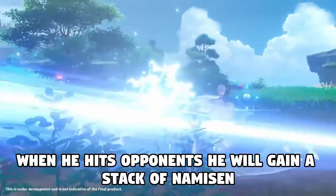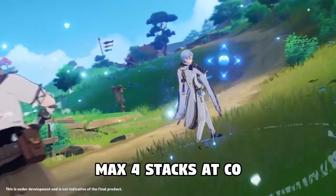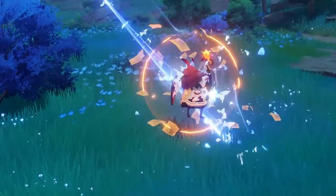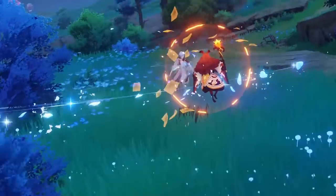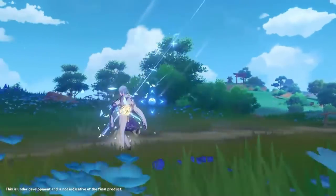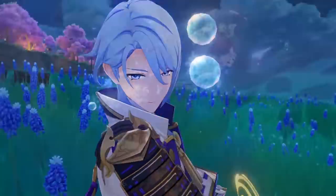The next part of this ability is that when he hits opponents, he's going to gain a stack of Namisen. Namisen increases the damage dealt by his normal attacks while in his E skill based off of his max HP. This has a maximum of 4 stacks, and 1 stack can be gained every 0.1 seconds (equivalent to 6 frames), which is very short. You're pretty much going to get a stack every time you use your normal attack. At talent level 8, the increase in damage is 0.96% of his max HP, so if your Ayato has 19,000 HP, this is going to be a 730 flat damage bonus to his normal attacks. Also, since the wording says 'hit opponents,' Namisen should still be granted even if we deal no damage — for example, if we hit shields from Abyss Mages.